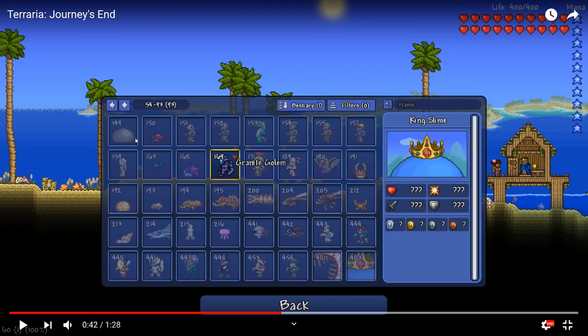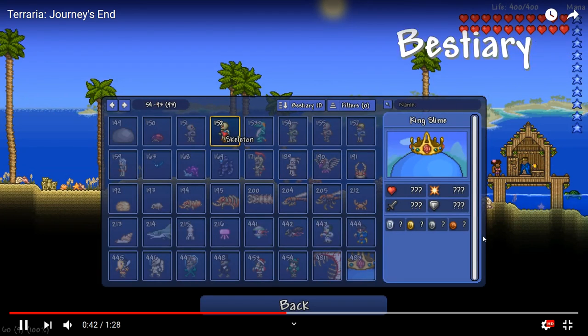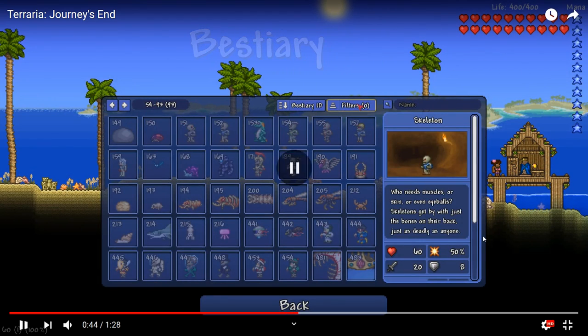Obviously we got the new bestiary, which I'm hyped for. Once you kill a certain amount of an enemy you unlock its drops, statistics, and everything — I think that's a really cool idea. Right here you can see killed a bunch of skeletons — 'who needs muscles or skin or eyeballs' — and it shows you all the stats.